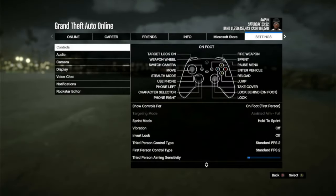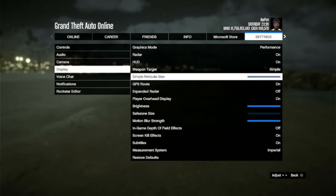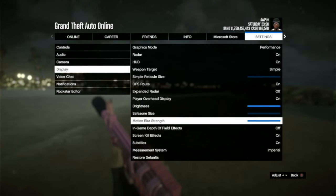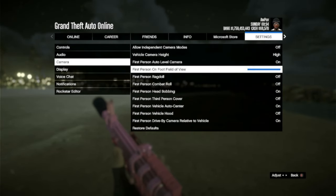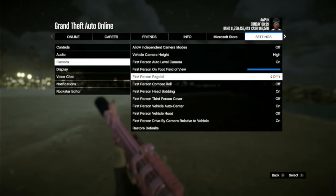I could go over some more things like display settings. I play on performance because I've got a Series S, not an X. Vertical size — make it as small as possible. I play on max brightness. Safe zone — I have the smallest X zone possible. And yes, I play with motion blur — I already hear y'all. And to all my snipers out there: please, for the love of God, turn in-game depth of field effects off. Some extra camera stuff — obviously you should be playing on max field of view. And personal preference: I play with first person ragdoll off.